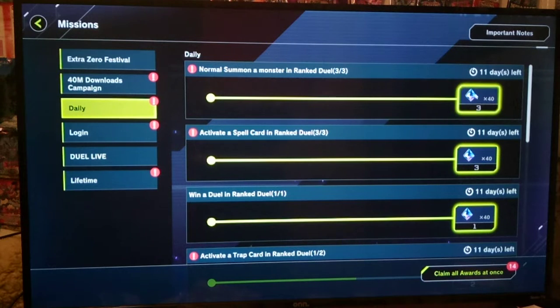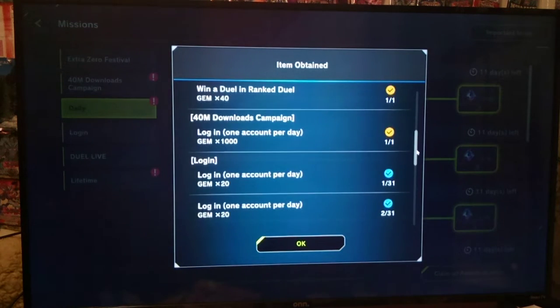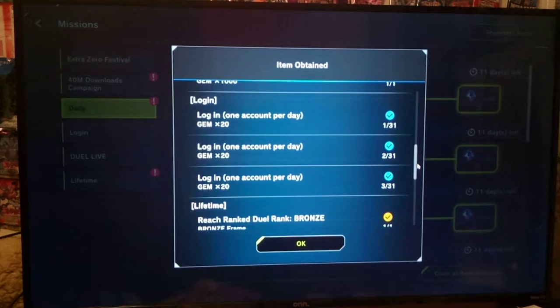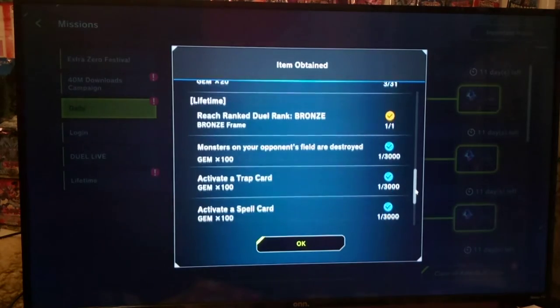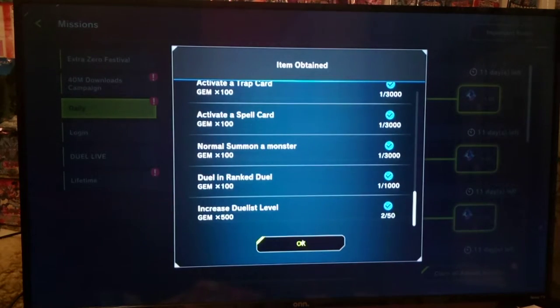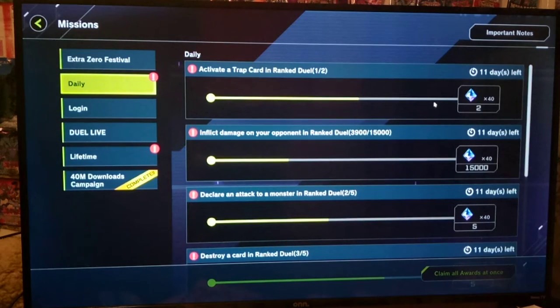Normal Summon a Monster in Ranked — we have 3 of 3, 1 of 1. We've got all these already! Claim All Awards. Gem obtained. Normal Summon, Activate a Spell, log in once per day — one account per day. Activate a Trap. Yeah, some of these are pretty easy, honestly. Complete, complete, complete. That just means more gems for us, right guys?